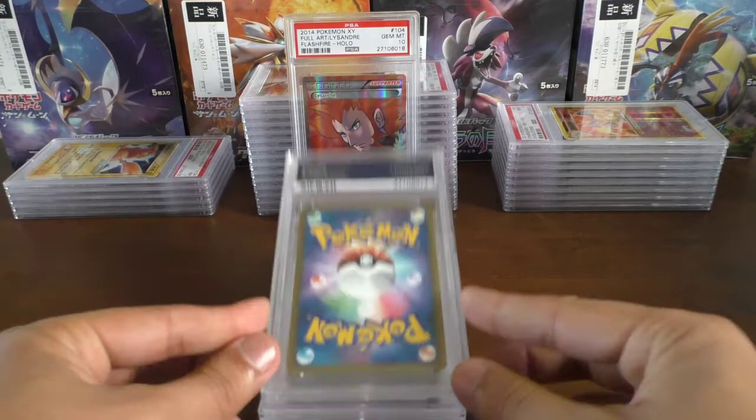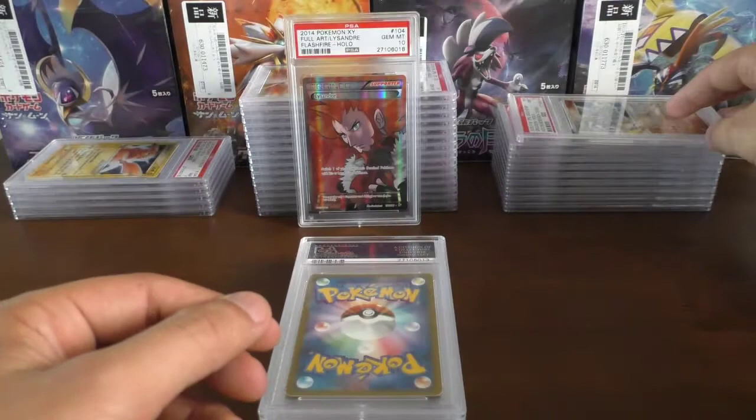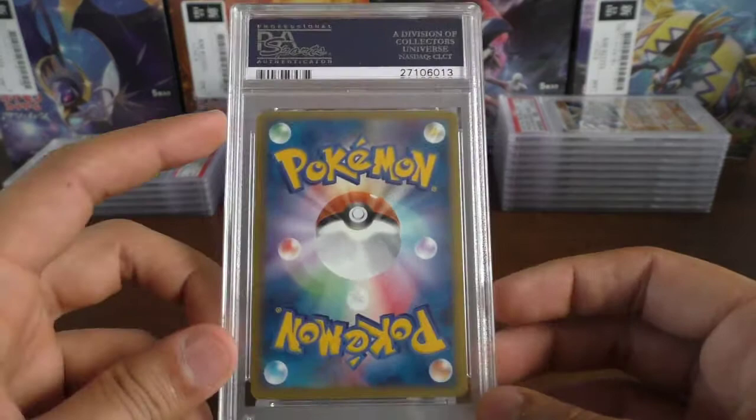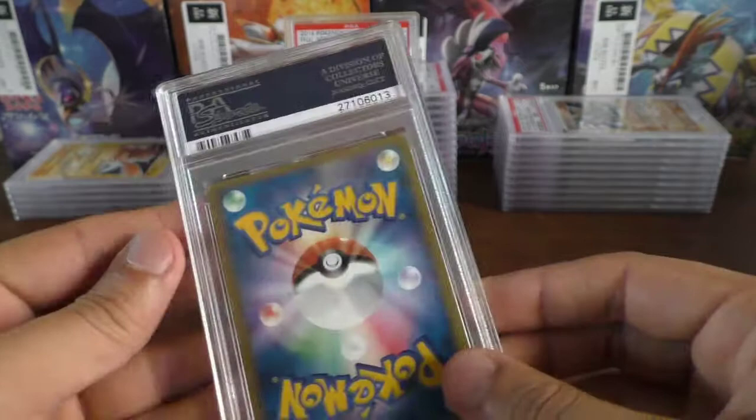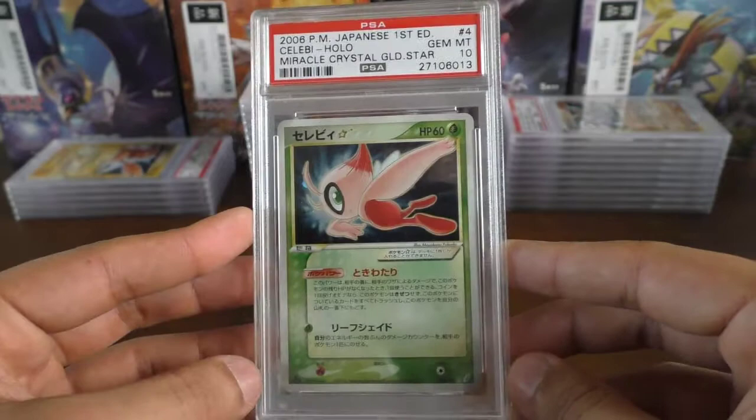We have a Japanese card — the Groudon Gold Star, unlimited version — and it's a mint 9. Very nice grade. Next, a Japanese card with a little bit of corner damage at the top — and it's a gem mint 10. There's a mark right there, which makes no sense.